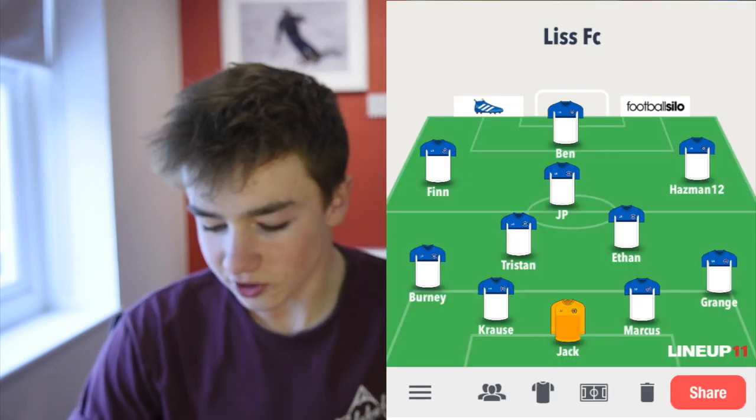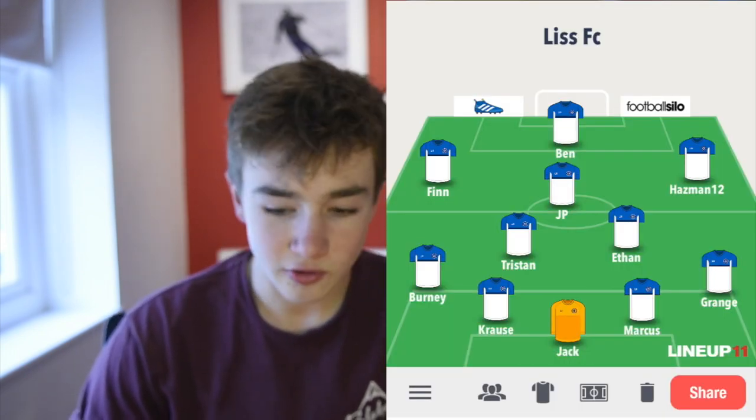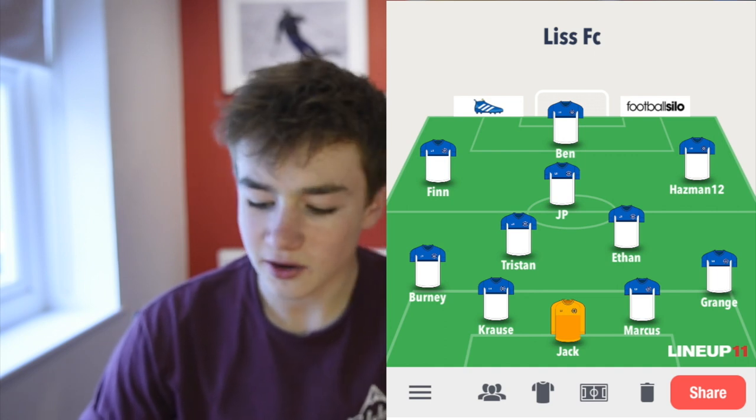Let's start from the keeper. Jack Balbury is our keeper. Marcus and Tom Kraus are our centre-backs. Kraus is actually usually a striker, but he's been playing centre-back these past few games. He's actually quite decent in there — quite a versatile player, useful to have. And then Jamie Burney at left-back, and Tom Grange at right-back. They're the usual full-backs that we have.